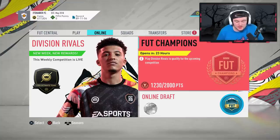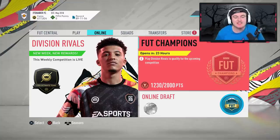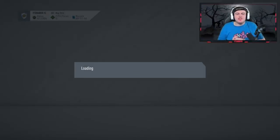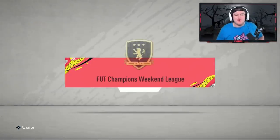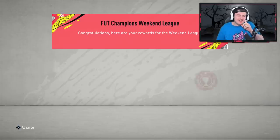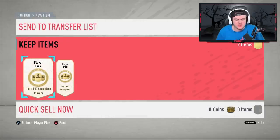I haven't seen what it looks like to open these. We know what player picks look like this year, but we haven't seen what the red ones look like. It's 9am — Foot Champions rewards are here. I finished Gold 1 this week, which is absolutely beautiful. I got myself two 100k packs, 50,000 coins, two player picks, and 2,000 champ points qualification.